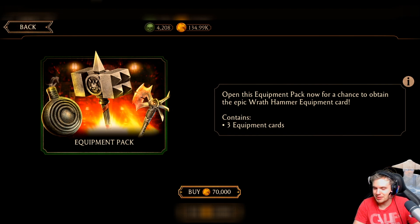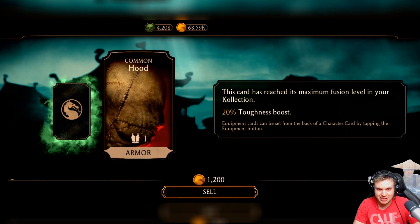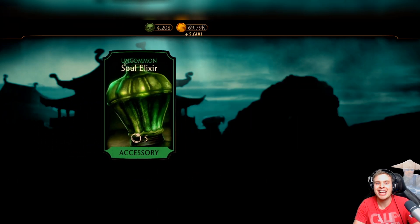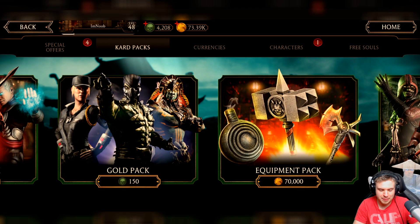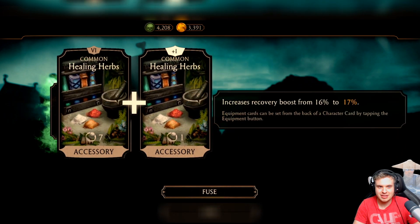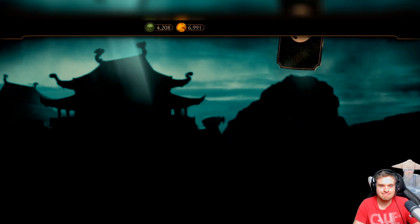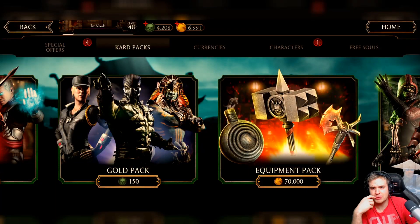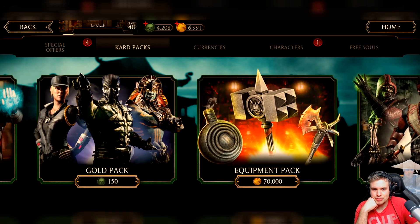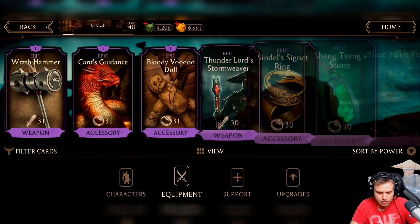I think I opened 20 or 21 packs actually, because I got a bunch of coins from selling some of my uncommon gear. Can we get to 70k so we can open one more? Yes, we're selling this one — we got it! Let's open one last equipment pack, last chance for the Wrath Hammer. The moment of truth — oh no, we're not even getting a rare piece. Well, that sucks. I think it was 20 or maybe even 22 packs. The most important thing is that we got it — now we can have a strong starting burst of power in certain characters.